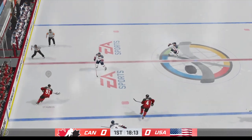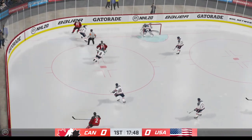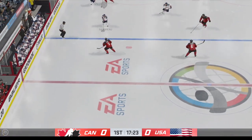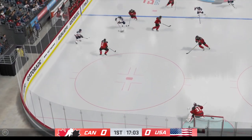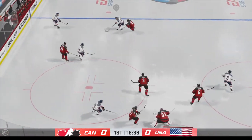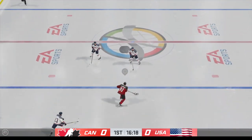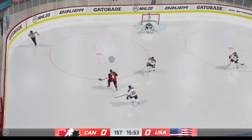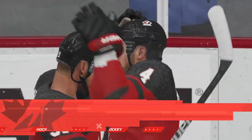Canada's got the puck along the boards. Scrum along the boards as they battle for it. Team USA's got the puck now. Goudreau's got it along the wing. Kane's going to play it against the half wall. Centering pass! Team Canada's got control of it now from their own end, and it's a quick pass to Hall. Shot! He scores! The former Hart Trophy winner, Taylor Hall!